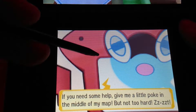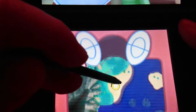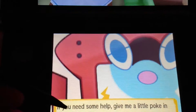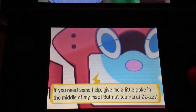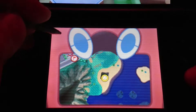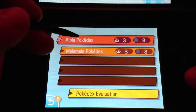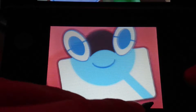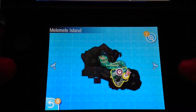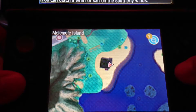If you need some help, give me a little poke in the middle but not too hard. That's all I can do. Like that you open the pocket decks. You can also play with it. And that's how you open the minimap that shows what areas we have unlocked.